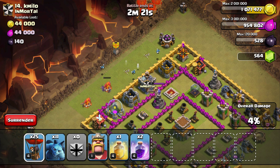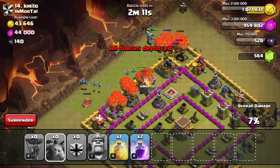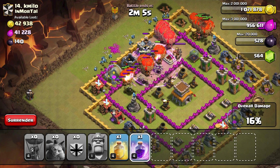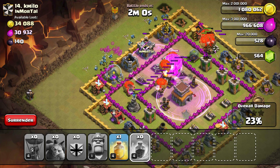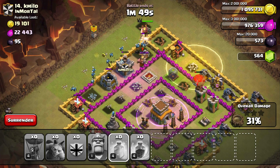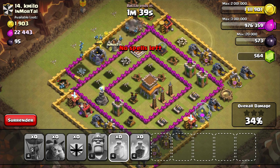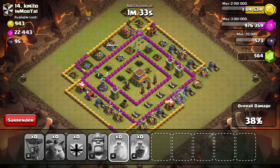Now I'm laying my balloons across the top, bringing the minions right behind, and using a rage spell here to have them approach the air defense faster. There we go — we should be able to get rid of the air defense. But this is not going well. I didn't realize they're town hall 8, and there are three tesla towers I completely missed.